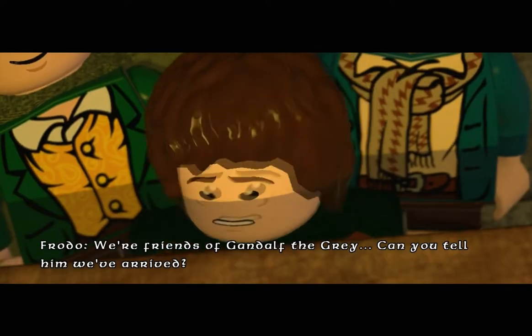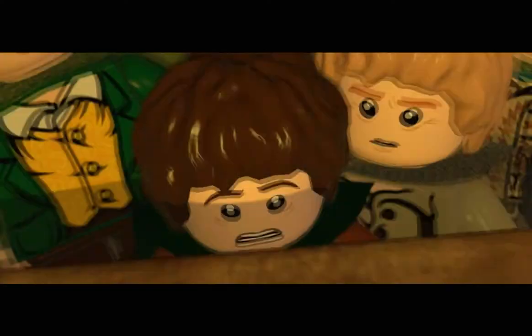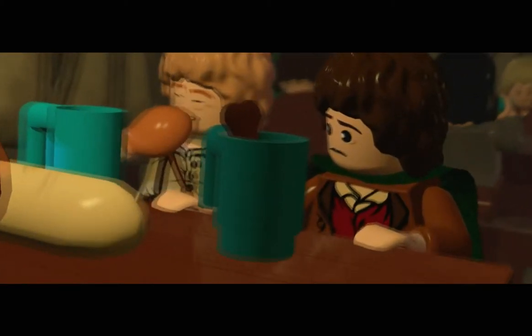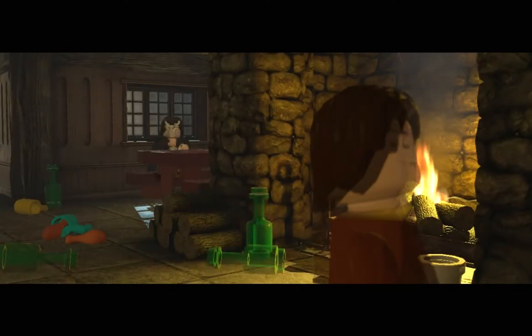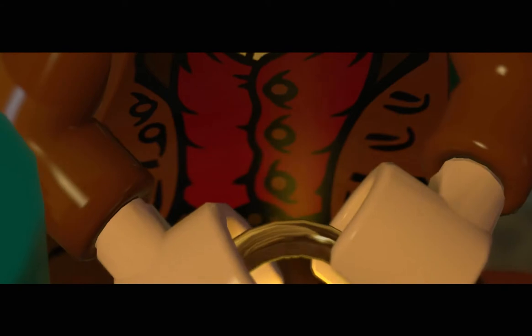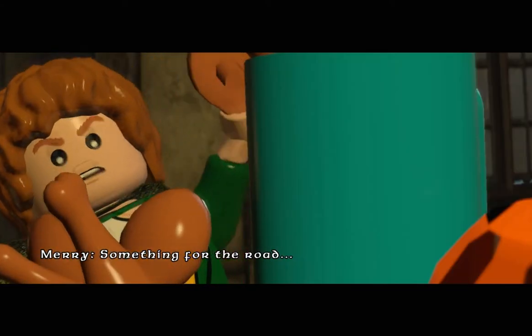You better not have ripped me off with that treasure finder. 'Little masters, what can I do here? We're friends of Gandalf the Grey — can you tell him we've arrived?' 'Gandalf? I haven't seen him in six months.' What do we do now? Panic and get plastered. What you can be a ranger and you're drinking a girly drink — have some respect.